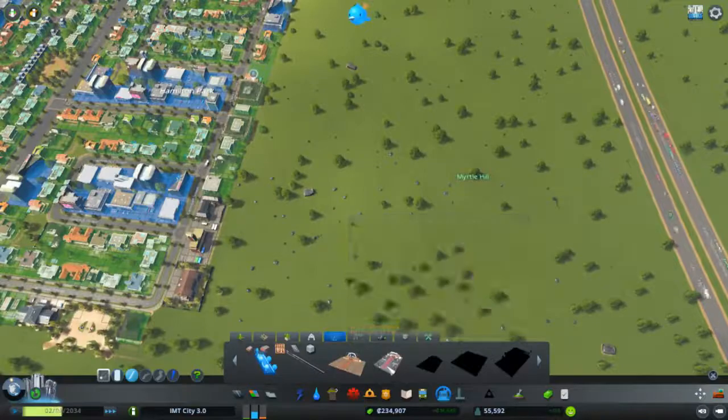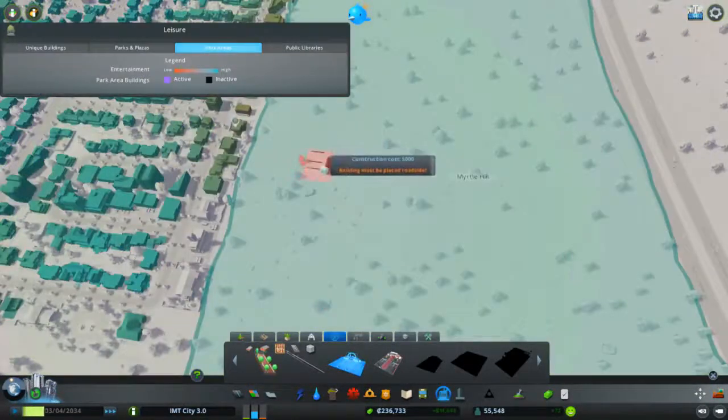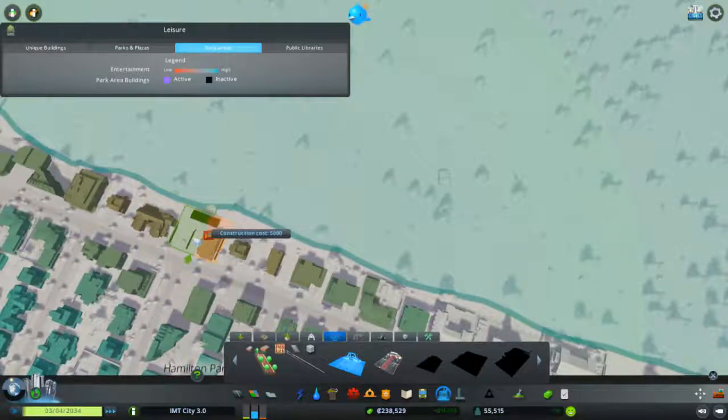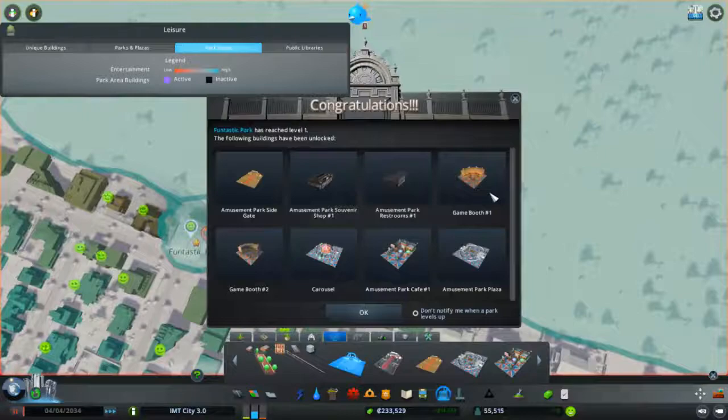Now you can get the amusement park. Fantastic Park has reached level one! The following buildings have been unlocked: Park site gate, amusement park souvenir shop, restrooms, game booth, carousel, amusement park, and amusement plaza.